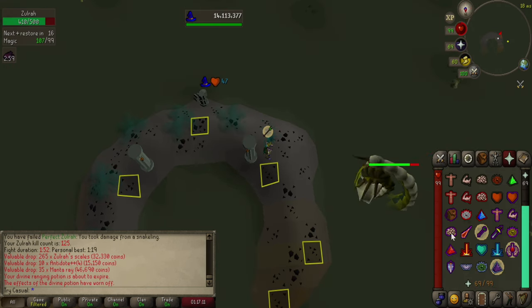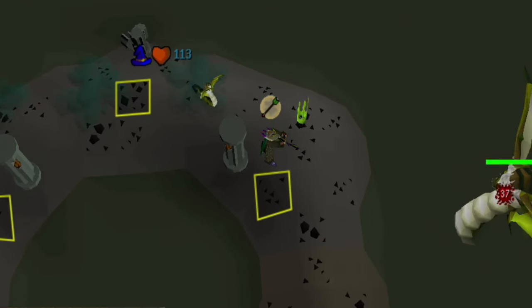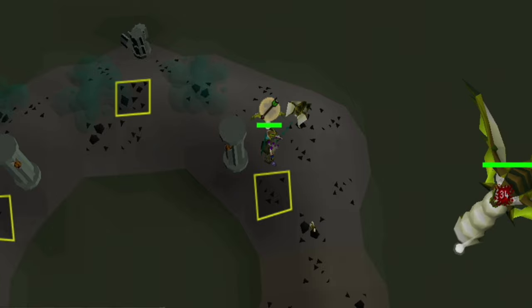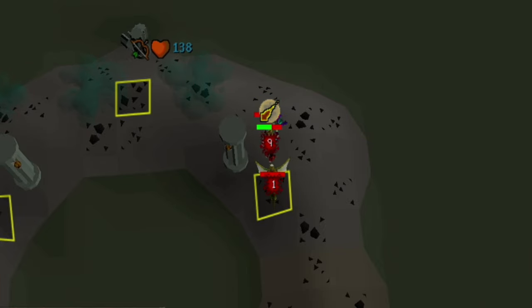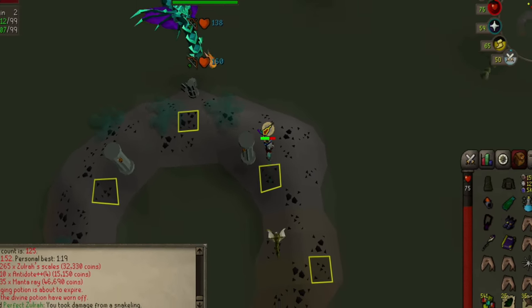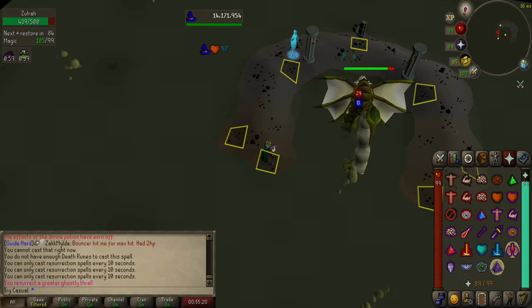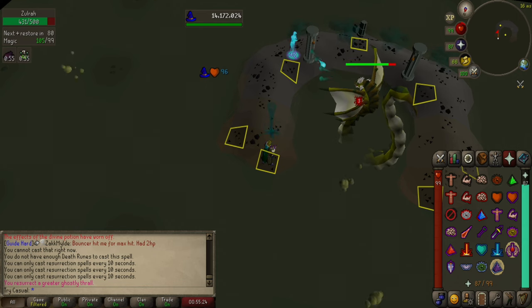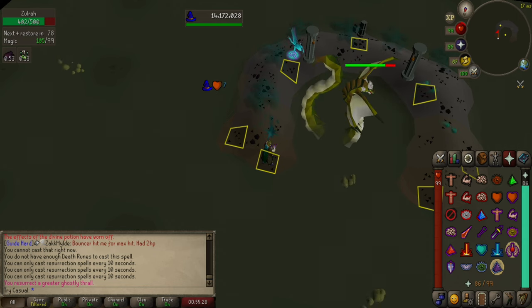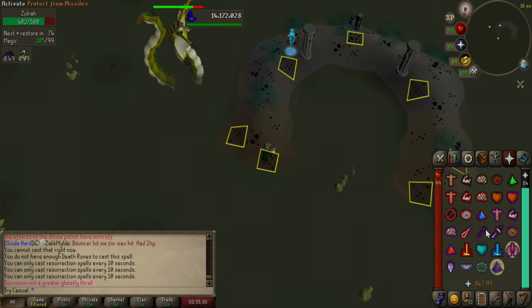During the fight, Zora will summon snakelings that attack you. They can inflict venom and have a max hit of 15. As long as you have a Ring of Recoil or Suffering, you really don't have to do anything about them, as they only have 1 HP and the ring will kill them for you. Just be mindful of the potential damage they can deal and don't sit too low on health. Also throughout the fight, Zora can throw down venom clouds around the island — you never want to be caught in them as they deal rapid damage, even with an antivenom sipped. These are actually the reason positioning is so important in the fight.